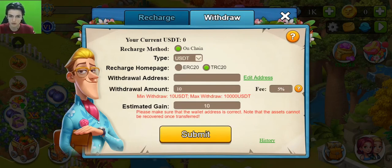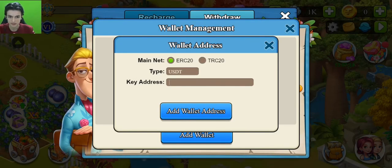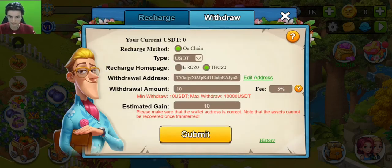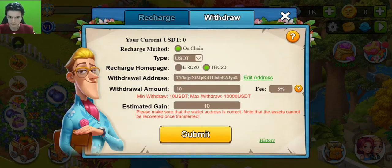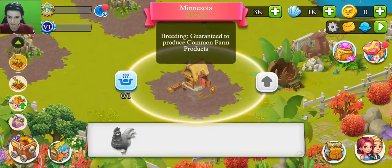I will show you how to withdraw — I'll withdraw 10 USDT. As you can see, 1,000 shells equals 10 USDT. When you click 'edit address' you need to add your wallet address, choose your chain, and click add. We already added our wallet. There's a 5% commission fee. When you click submit you can withdraw, but you need to have opened three lands, one ranch, and reached the required level.